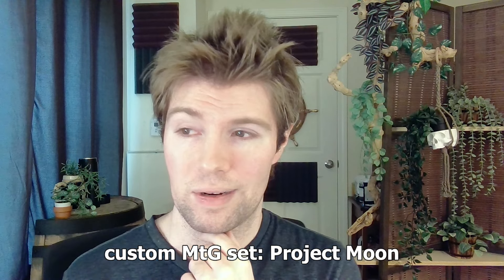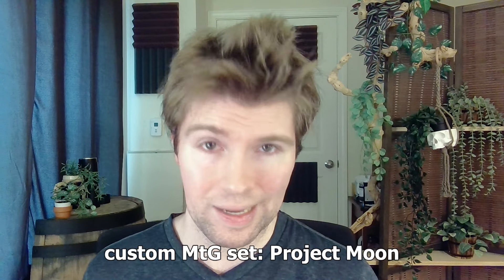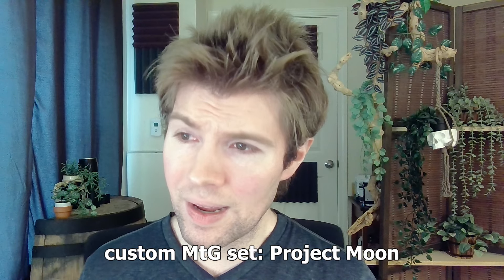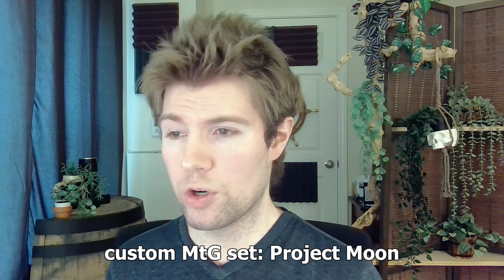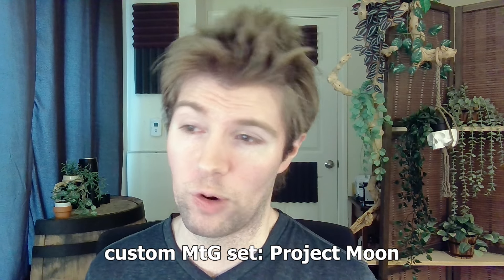Now that my short introduction is done, I wanted to know what sort of classic Magic effects you could see working well with the encounter mechanic. Some keywords like vigilance and reach simply don't work because the cards can't block — they're not creatures on your opponent's turn. While effects like indestructible and hexproof have a lot more nuance when used with encounter, since opponents can kill bombs with these keywords by directly attacking them. What old magic keywords would be fitting for abnormalities you know from Limbus Company? This is a complicated parlay, but I think manageable.